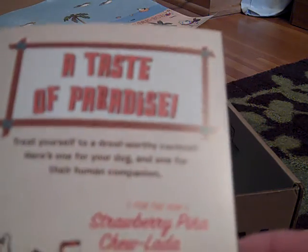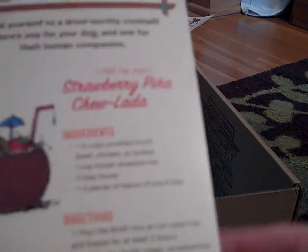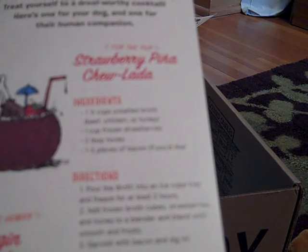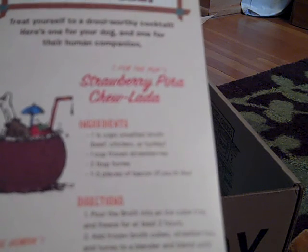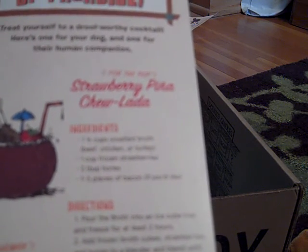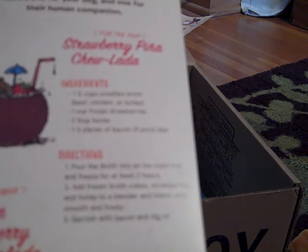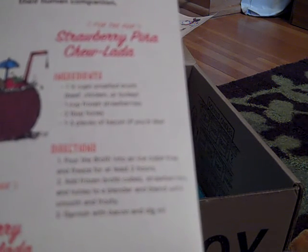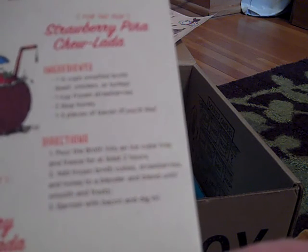And then they have a Taste of Paradise — they actually have Strawberry Pinachulata for your dog. The recipe is one and a half cups unsalted broth — you could use beef, chicken, or turkey — one cup frozen strawberries, two tablespoons honey, and one to three pieces of bacon if you'd like. The directions are to pour the broth into an ice cube tray and freeze for at least two hours, then add the frozen broth cubes, strawberries, and honey to a blender and blend until smooth and frosty.